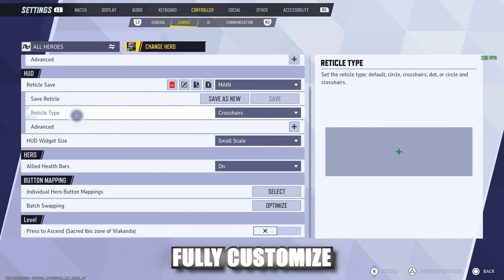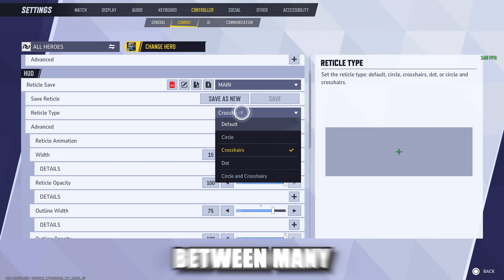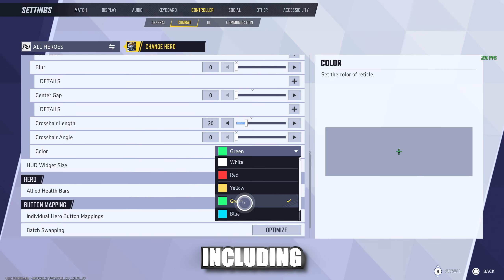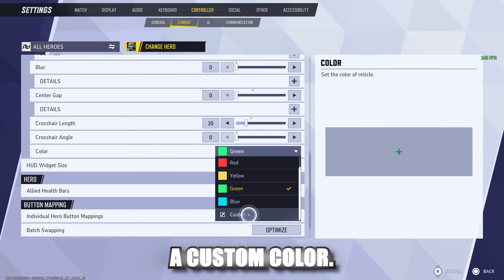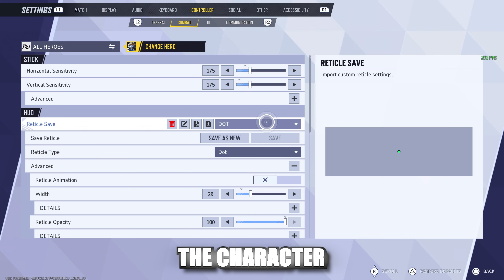You can also fully customize your crosshair in-game. Under Controller and Combat, if you click on the plus icon under Advanced, you have the option to choose between many different crosshairs as well as fully customize how they look, including the color or even a custom color. You can also save multiple presets and change between them based on the character you want.